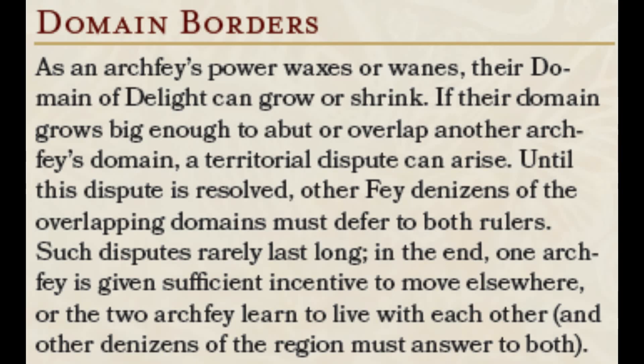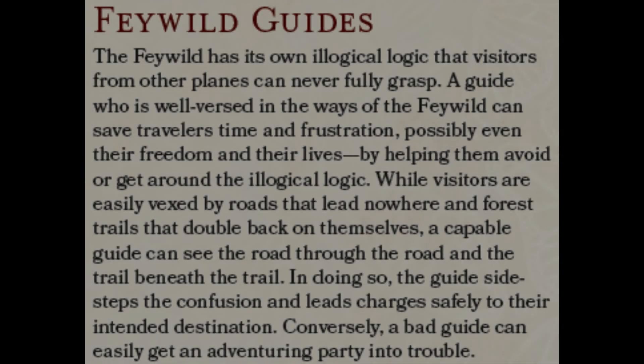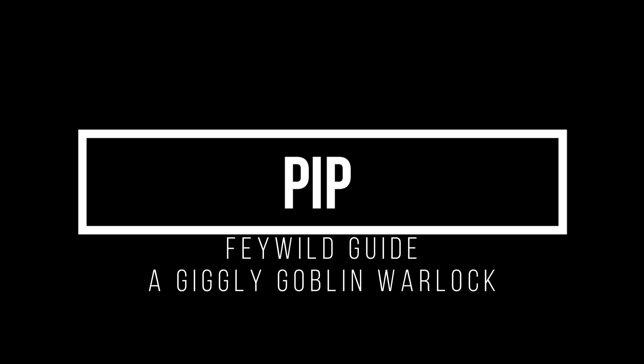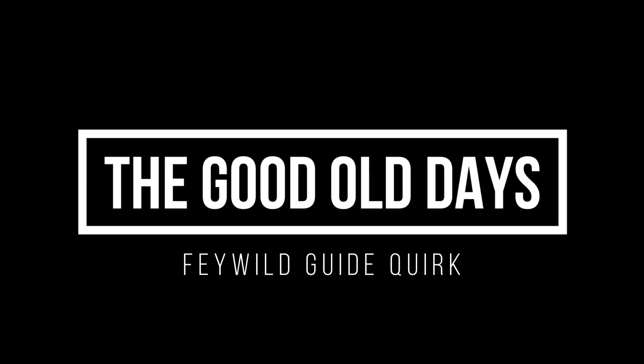Considering how often things in the Feywild can change, the section on Feywild guides can come in handy. Keep in mind that Narador is like a parent figure to all things in his domain. If your players are talking smack about Narador or plotting against him, they're going to get ratted out — anyone who overhears in Narador's domain will tell him, and as explained in the previous video, they have a telepathic connection with Narador, so he'll almost instantly know. The Feywild guide I'm making is simple: his name is Pip, a giggly goblin warlock. His quirk is he always compares things back to the good old days — a crotchety old man.